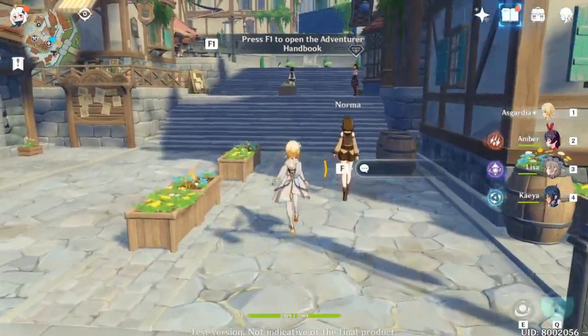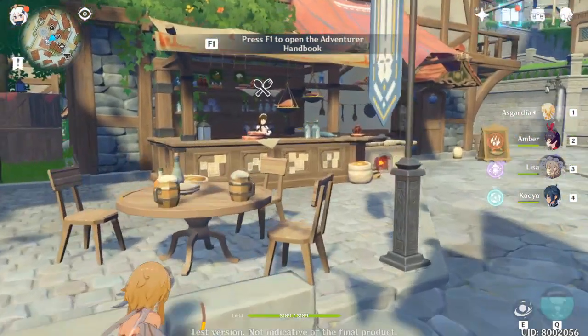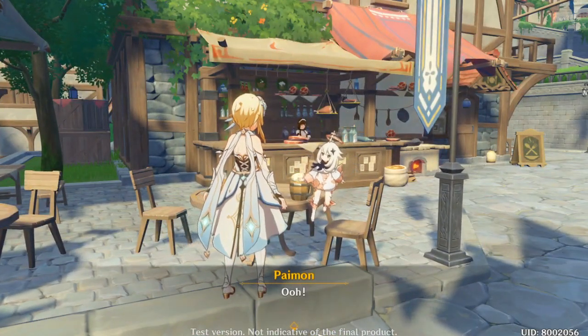Let's check the city — I want to show you a little bit of the city. As you can see, other characters are walking around me. Let's see what's happening here.